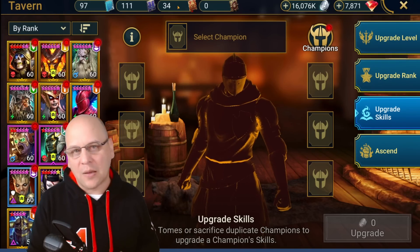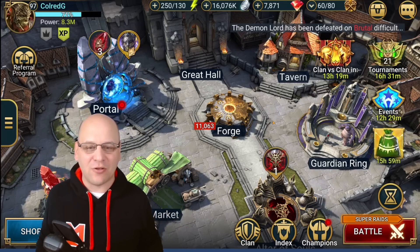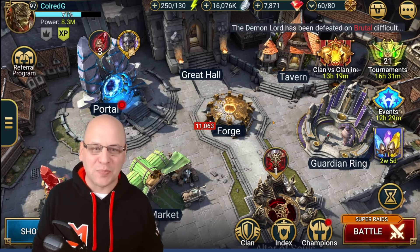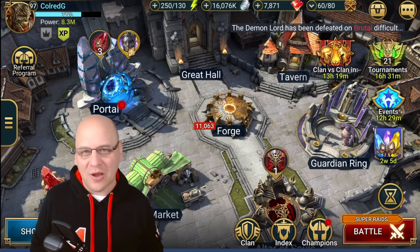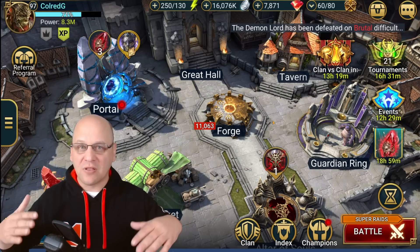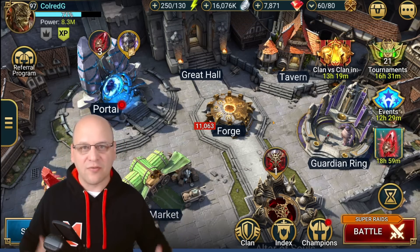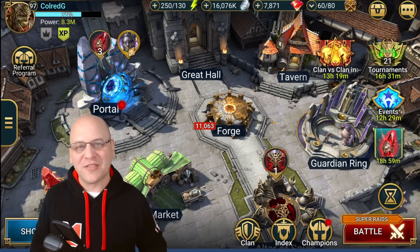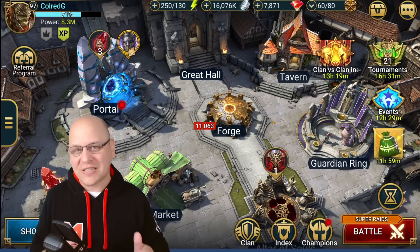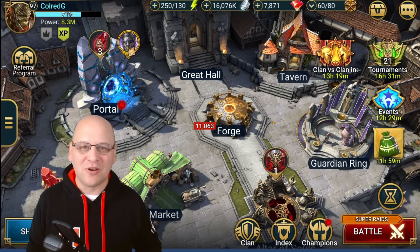That is basically all the places I think it's valuable to spend gems. If I've missed any major ones, please let me know in the comments — I'll usually pin something like that at the top so other players can use it as a reference alongside the video. Quick reminder: this is clan boss week, and we'll be getting back to clan boss videos starting tomorrow. If you're interested, please hit the subscribe button, don't forget to like the video. I've been Colred — thanks for hanging out, I will see you in another video very soon.